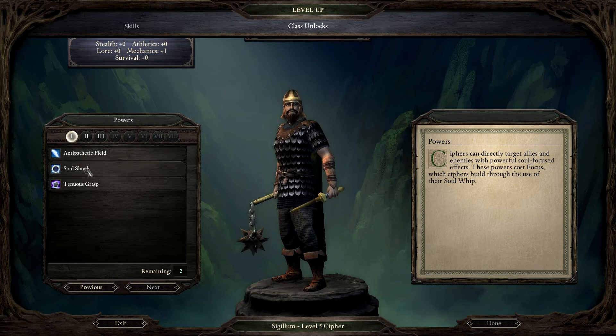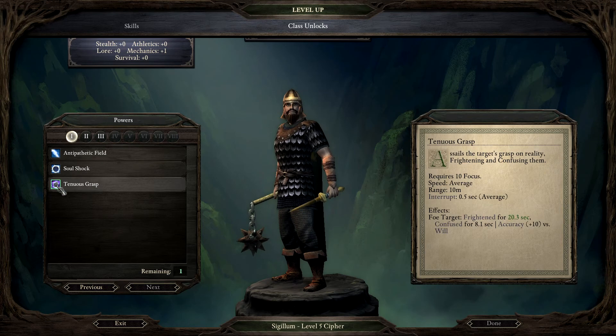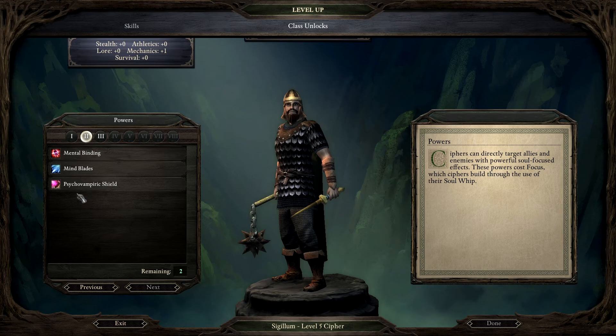Let's see what soul shock offers. It briefly transforms the outer shell of an allied target's soul into energy, releasing an electrical burst around them. Characters standing in the area around the target take shock damage - nice to cast on our main tank, but not good for the rest of the party allies. Tenuous grasp assails the target's grasp on reality, frightening and confusing them - that's probably one target.